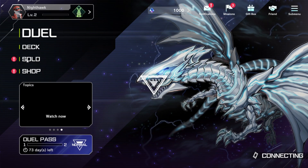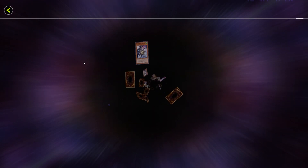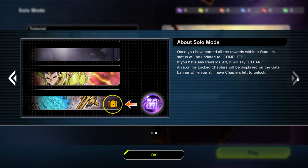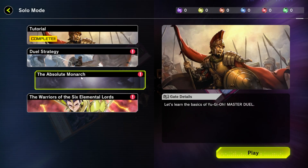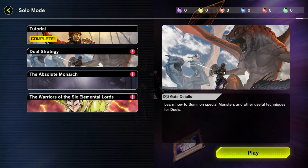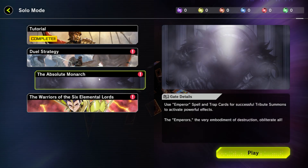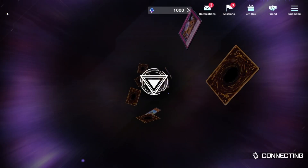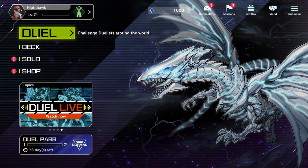Let's go Solo mode. You can cover the hidden stories within the cards and duel with decks to build - this is cool. Once you've earned all the rewards at the gates it's completed. We did the tutorial tools. I guess we could do this but what happens if we click Play? Let's just see.